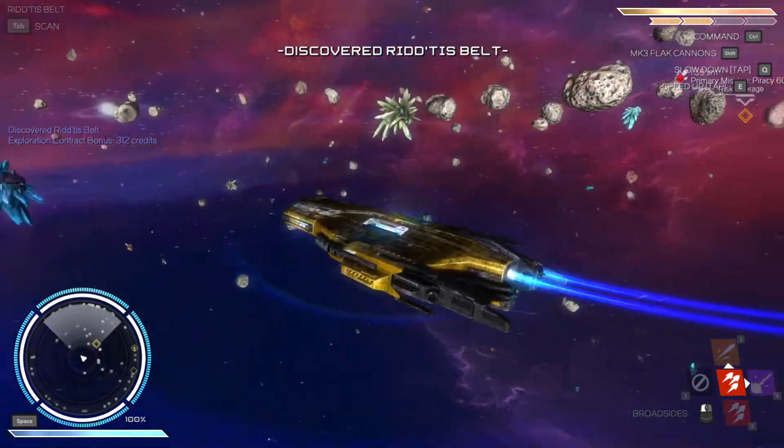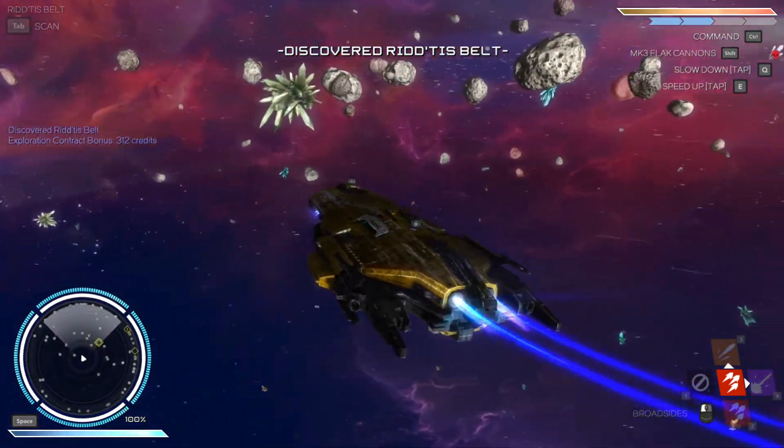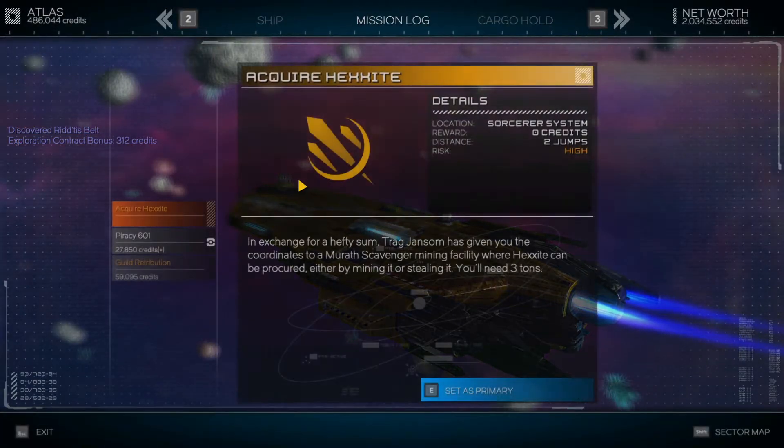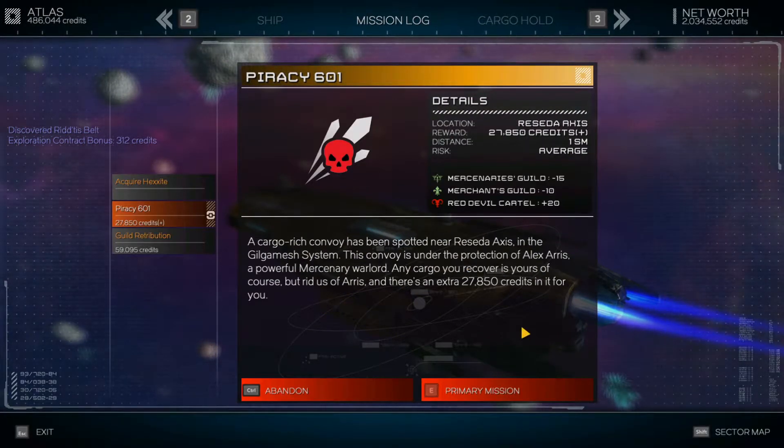Here we are — and we are the only ones here. I think I misunderstood what our objective was. A cargo-rich convoy has been spotted near Reseda Axis in the Gilgamesh system. This convoy is under protection of Alex Aris. Same thing: kill him, get the money. Anything else that we destroy — any cargo or loot we find is ours.